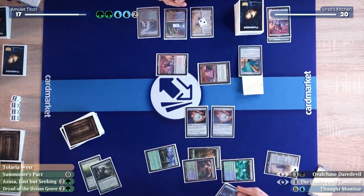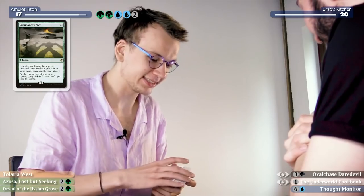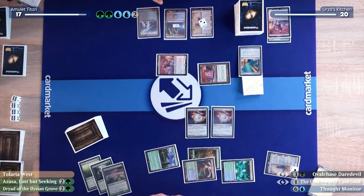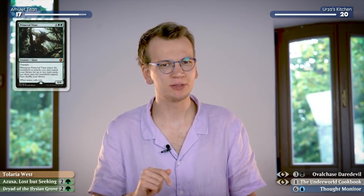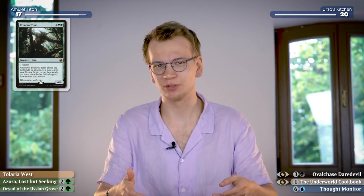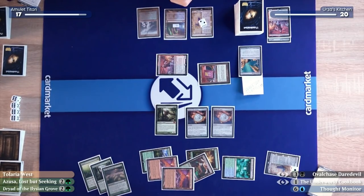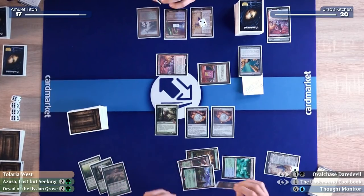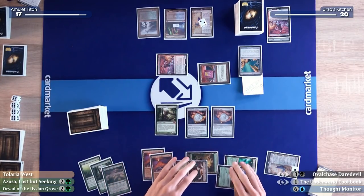I'll search up a Simic Growth Chamber and an Urza's Saga. Those will both untap twice, generating four mana from the Simic Growth Chamber and two from the Saga — six mana total. The Simic Growth Chamber trigger means I have to bounce one land, so I'll conveniently choose Tolaria West — it's very good in hand! I still have six mana, so I'll cast a Summoner's Pact. Summoner's Pact costs zero mana! Conveniently six mana for another Primeval Titan. I'll grab two copies of Valakut, the Molten Pinnacle — those enter tapped, but we have two Amulets of Vigor. That's the turn.